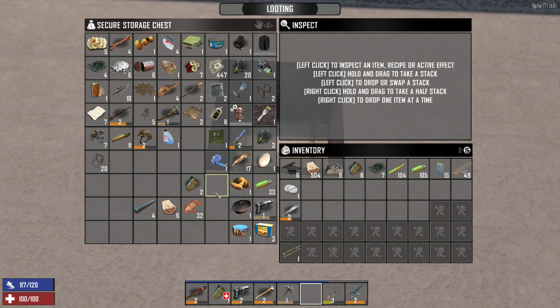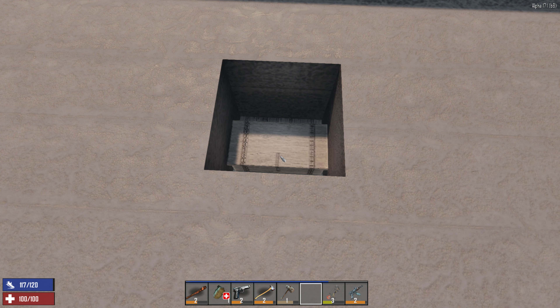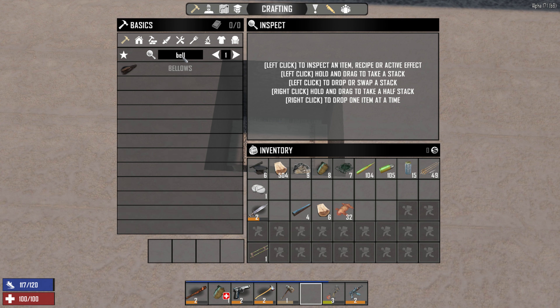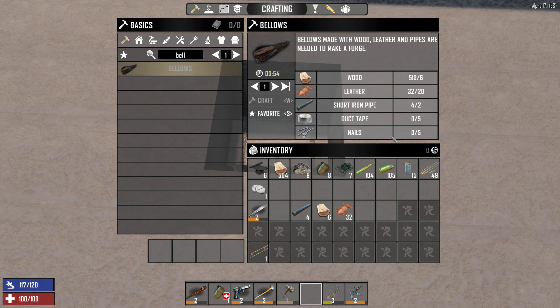I guess just sort of bring our stuff back. I wanted to show you this — they keep changing things in weird ways. One of those off-by-one errors again. But if we take all these guys and search up our bellows — it now also uses duct tape and nails. That's sure it makes sense.